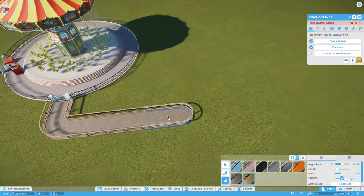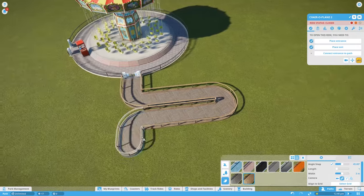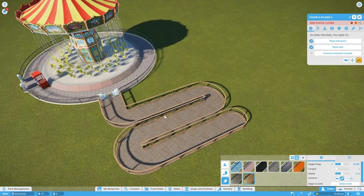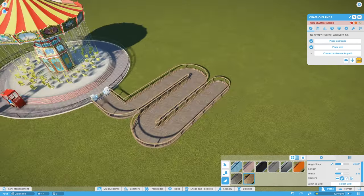A lot of people asked for cattle pen queuing in the beta — where the queue zigzags back on itself at right angles. In the beta, the best we could do created more of a wiggly snake than an actual cattle pen queue, but now with the new features we can get something a little bit closer to what we wanted.